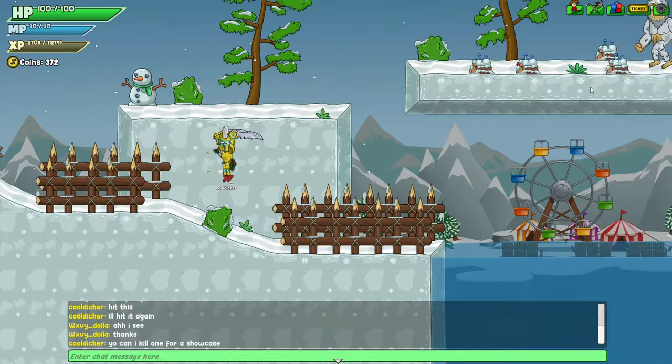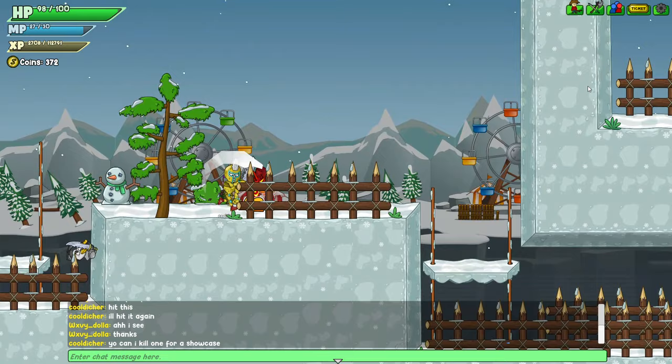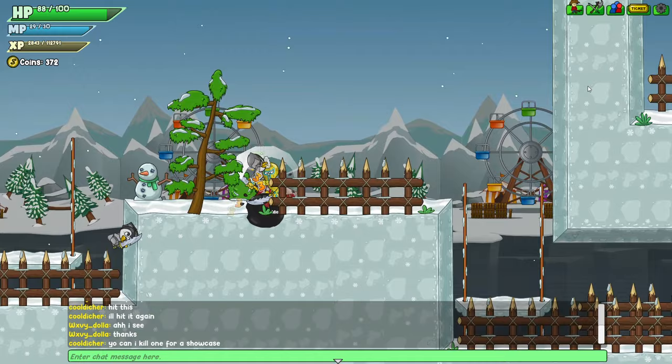Remember how archers were really OP this week? Well, they got slightly nerfed, so they should cost more MP just to do certain attacks and stuff. Cowboy also got a new skill. Remember that shotgun attack? Well, it's back. And I can't showcase it because I'm obviously not a cowboy, but yeah. The shotgun skill is back.